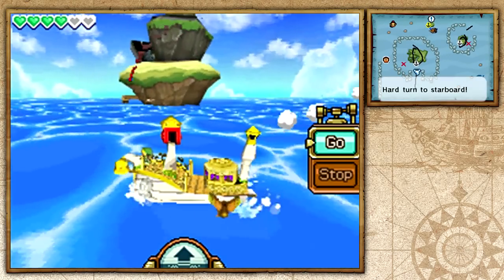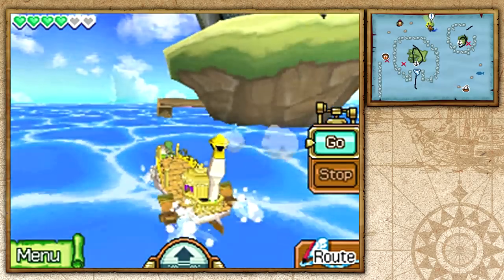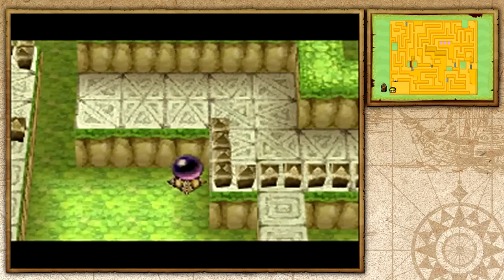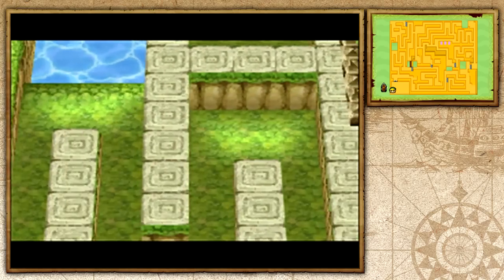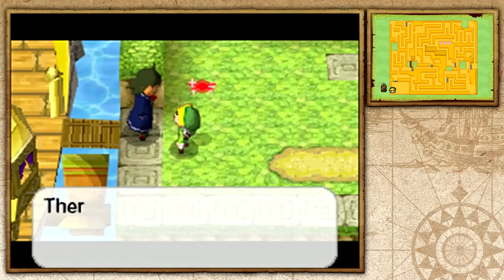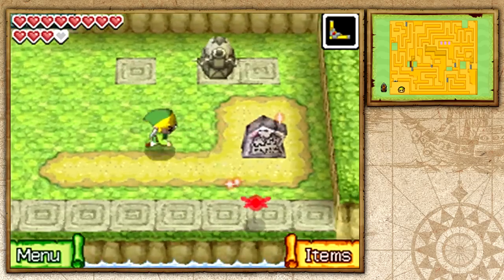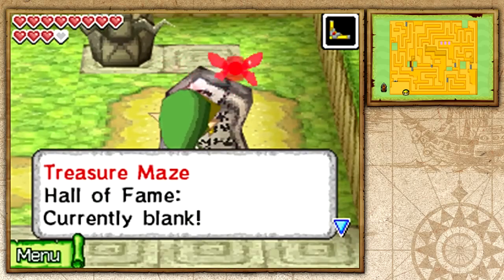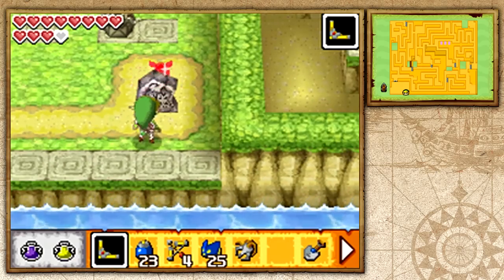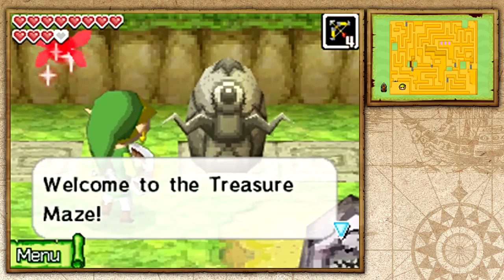Let's go ahead and head over to this mysterious island with a bunch of question marks and see what it has for us. It looks like a pretty weird island — it's surrounded by walls. There's a gossip stone — let's go ahead and read it. 'Treasure Maze Hall of Fame — currently blank.' That sucks. Well, we are going to fix that!